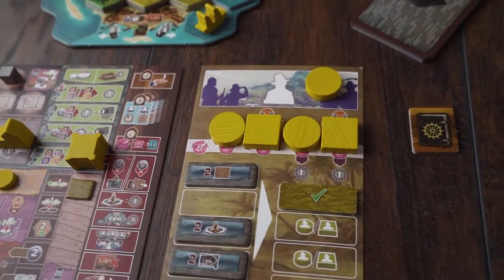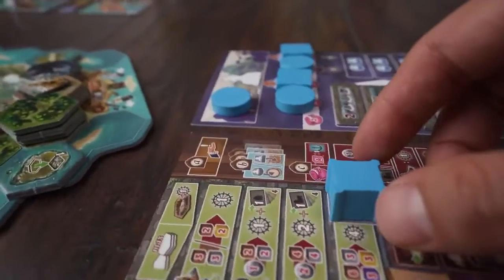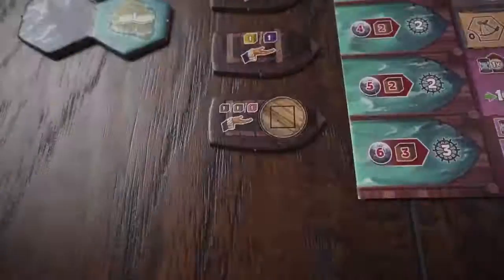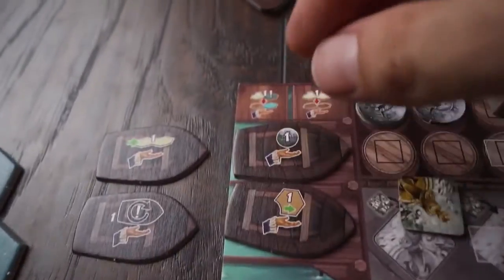Every game of Cooper Island will be played over the course of five rounds. That's not a lot of time to get things done, but with the help of a vast array of free and bonus actions, you'll be up and running in no time. You can increase your income to give you free resources and actions every round.